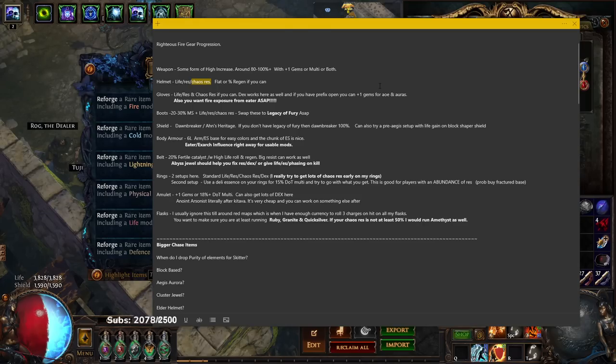Playing Righteous Fire, we're running into everything's face, so I consider chaos res to be mandatory. Every day I get hundreds of questions from people who have high max res, armor, and curse resist, but when I ask about chaos res they say 'oh I have like negative 17' — that's probably what you're dying to. Flat or percent regen also works on the helmet but it's a fluff stat, since we don't want to rely on our helmet for defensive stats because eventually we'll go for an offensive helmet.